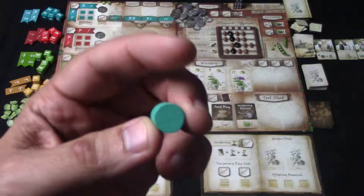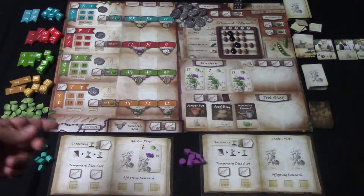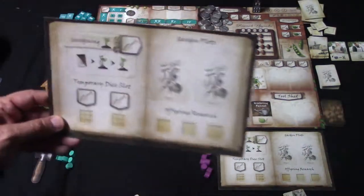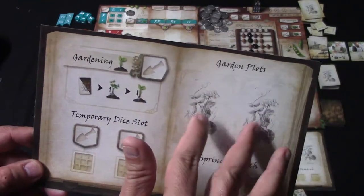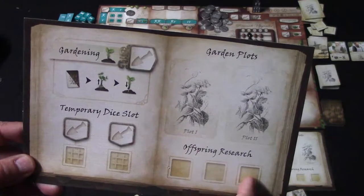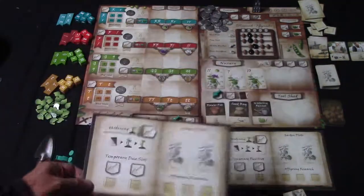These are your research goal markers, and there are places on the board where you can set these. At the end of the game, you'll be able to get more points depending on the type of plants that you have. Everybody is going to be receiving one of these player boards, which has a section for gardening, temporary dice slots, where you're going to be planting and harvesting your pea plant cards, and a place for dice that will help you meet the requirements and harvest those plants.